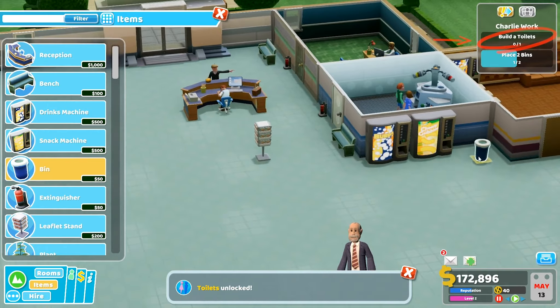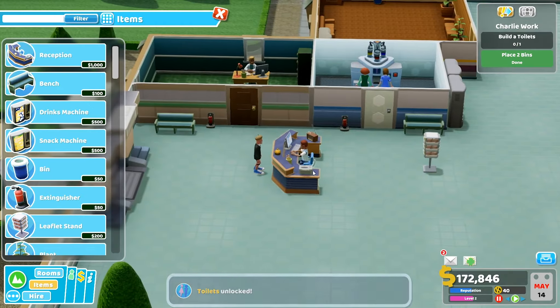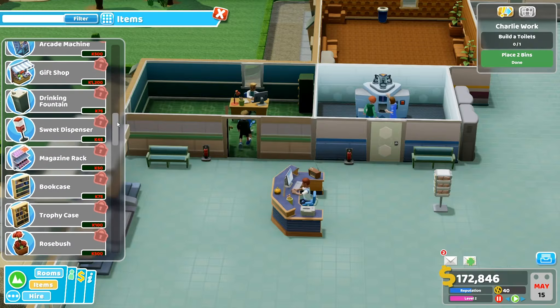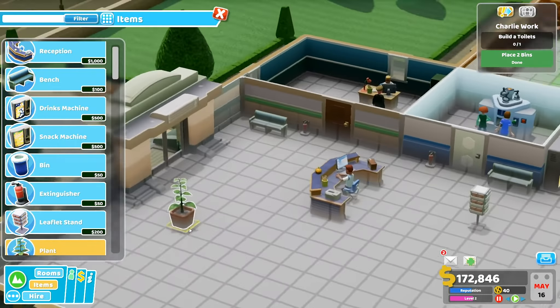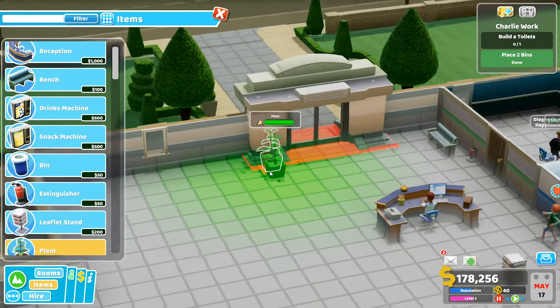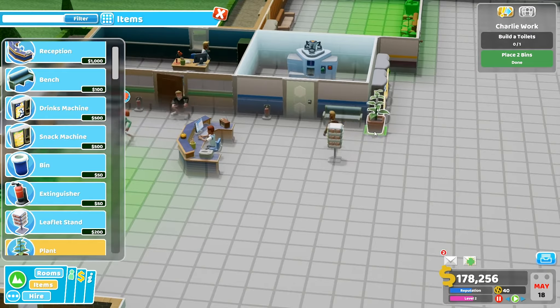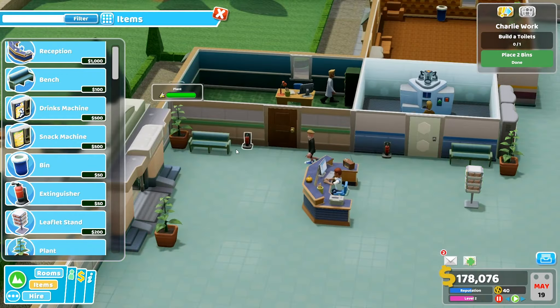Putting bins near the vending machines. Maybe a couple of plants as well — look at that, there's an aura around that one. 'People with more sense than money' — let's put these near the benches.